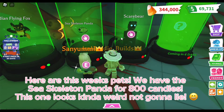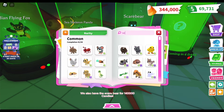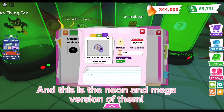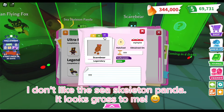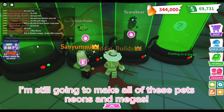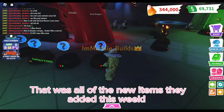Here are this week's pets. We have the sea skeleton panda for 800 candies — this one looks kind of weird, not gonna lie. We also have the scare bear for 140,000 candies, and this is the neon and mega version of them. I don't like the sea skeleton panda, it looks gross to me. The scare bear is really cute though. I'm still going to make all of these pets neons and megas.